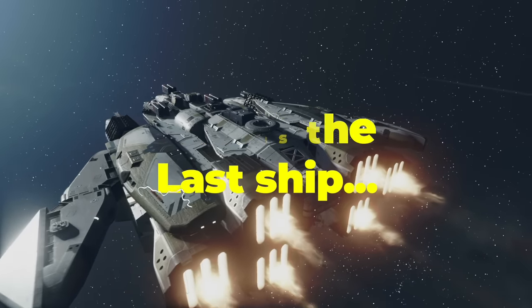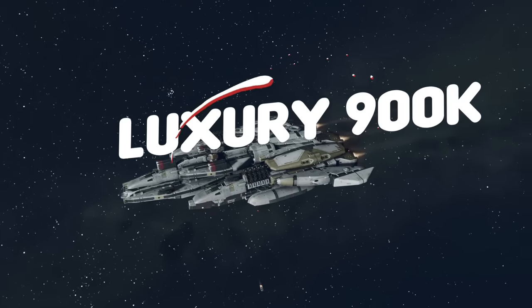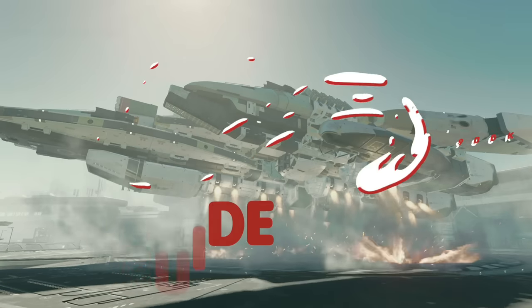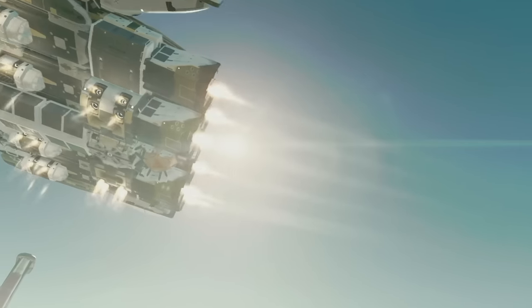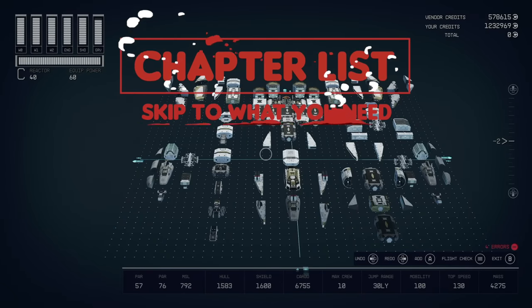This is the last ship you will ever need in Starfield, built with no mods, max of 6 engines, 10,000 cargo spaces for all of those things you just want to pick up everywhere, 10 crew slots, and space for any weapon you want in the game. If you want to skip to a certain part of the video, check down in the chapter list below.